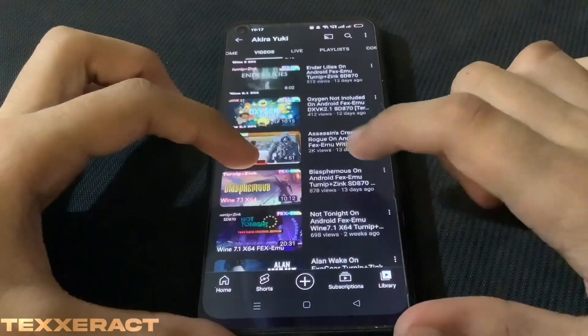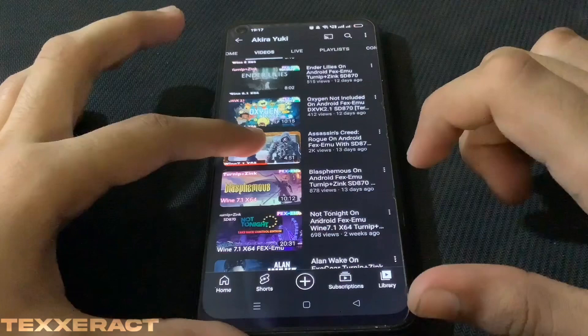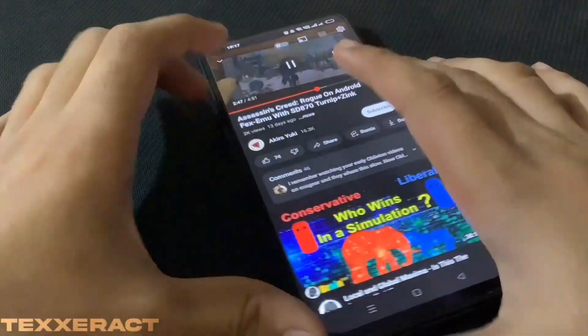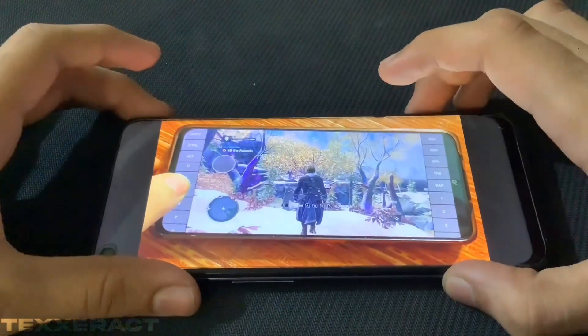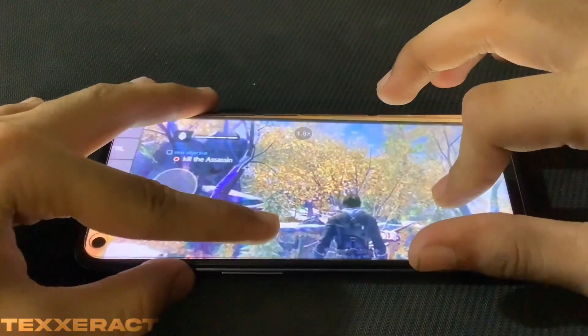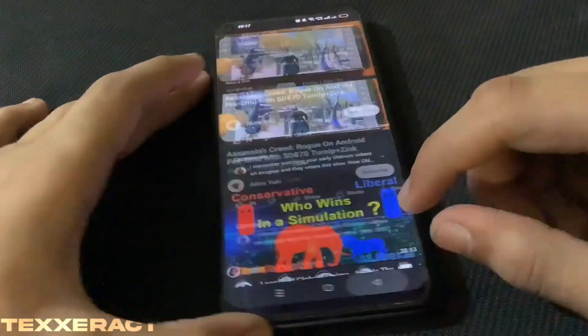Here is Assassin's Creed running on Android with a Snapdragon 870. Just look at this — he is getting a really nice amount of FPS on this game.